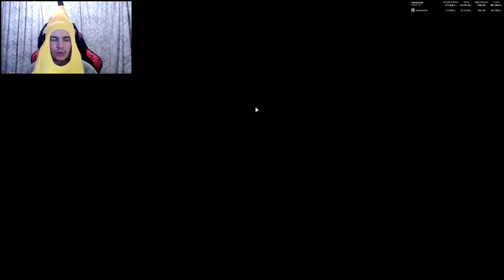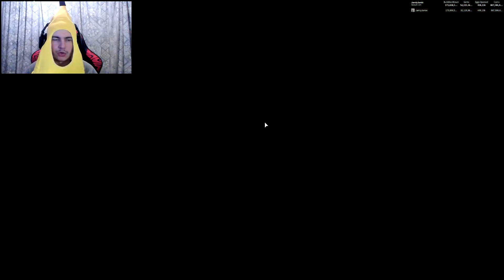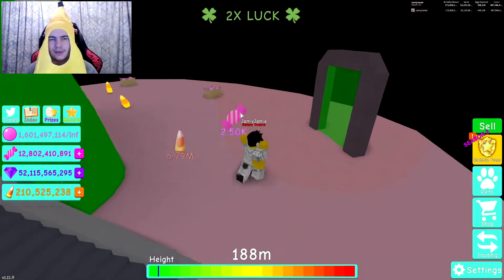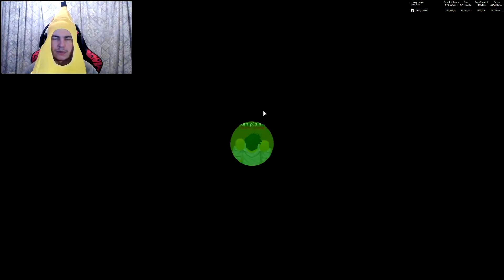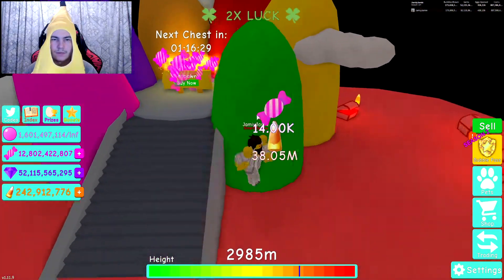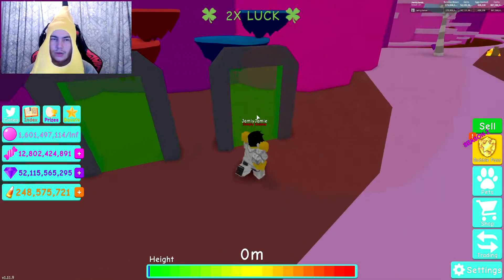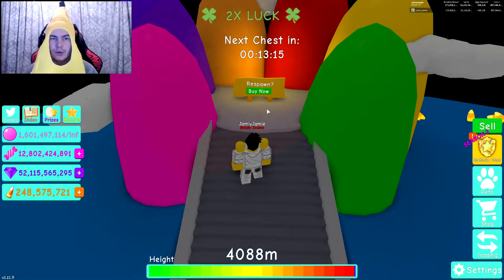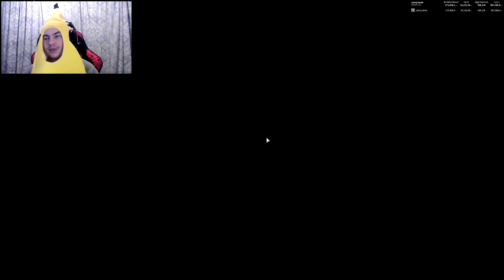There's three chests usually in every world. There's this one which gives you like 6 million - they all give like this, like 6 million, almost 7 million now. Then this one is gonna give me like 48 million - actually no, that'll give me 38. And then this one should give me even more, but I got 30 minutes and I don't really want to spawn in just to test that.